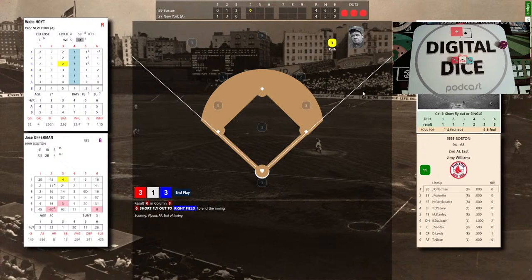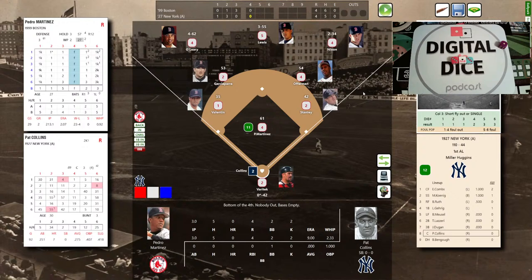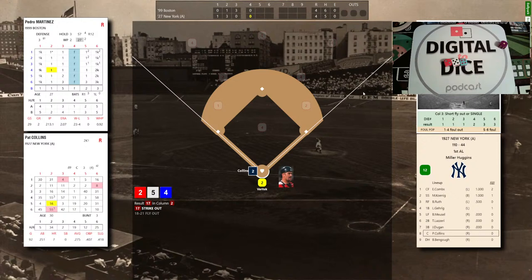Due up for the '27 Yankees: Collins, Bengough, and then the top of the order, Combs, to face Pedro — who is back to his normal ratings. Collins walked his first time up. Varitek wiggles the fingers; Pedro quickly nods and fires to Collins. That's a red 2: 2-5-4, that's a 17 — Collins goes down looking on the breaking pitch. A nasty swerve — one down. Pedro has now struck out 3.